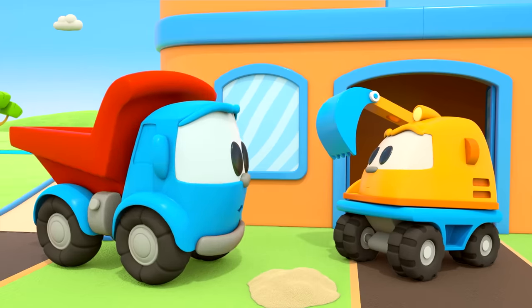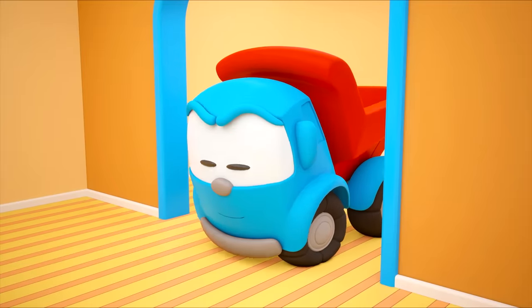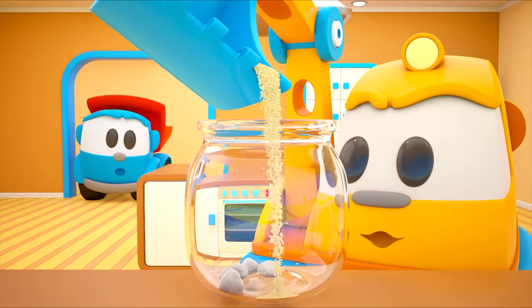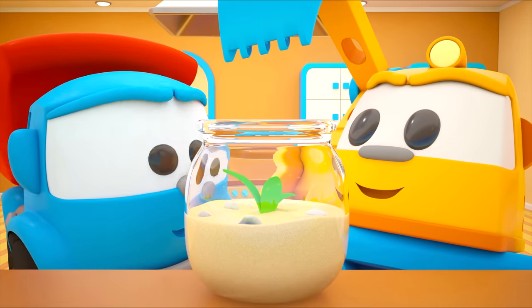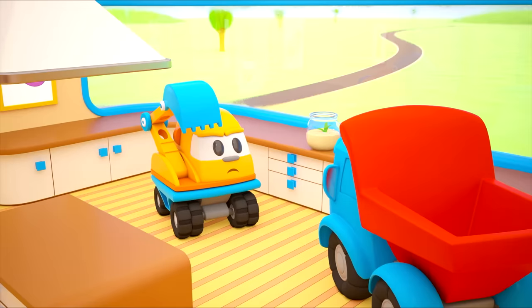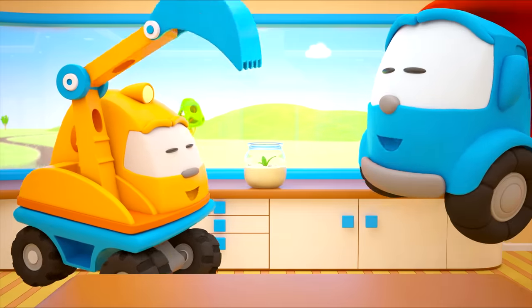Hello Scoop! Come on in. I want to make an aquarium — that's why Scoop has stones, sand, and a jar. I think the fish might find the jar a little small. Let's make a big aquarium — a huge one, a giant one! Let's go!